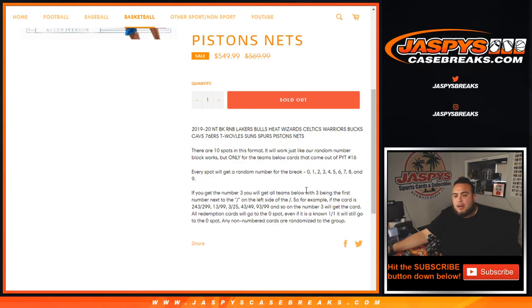Get that card. 13 out of 99 will get that, 3 out of 25, 43 out of 49, 93 out of 99, etc. The number 3 block will get all those cards — as you can see, it's the first number on the left side of the dash.